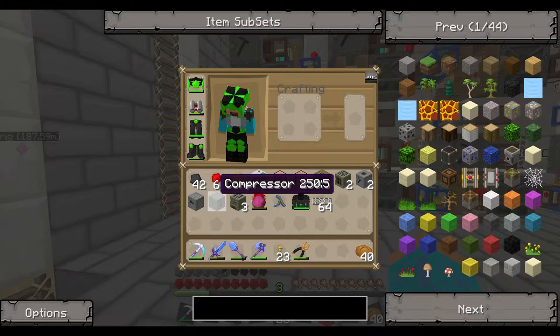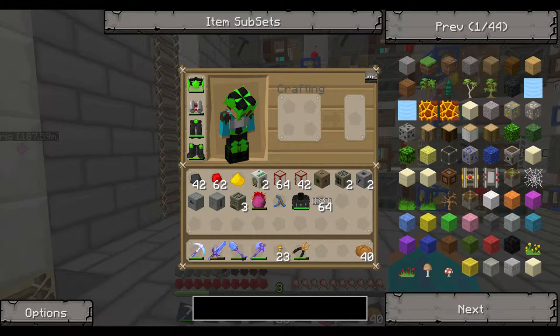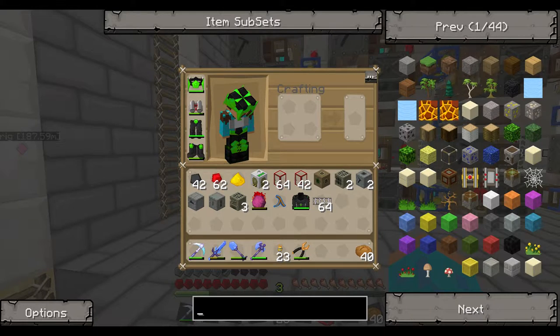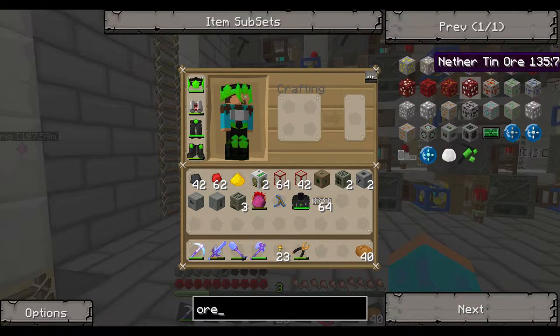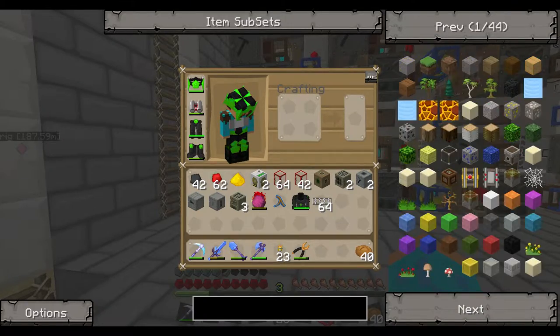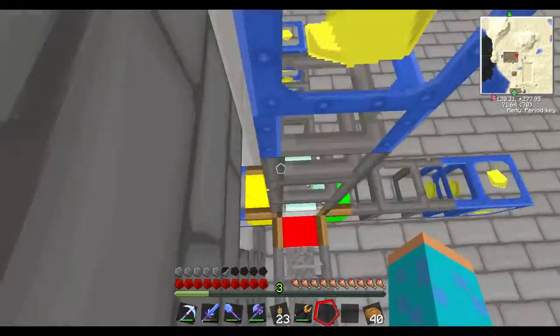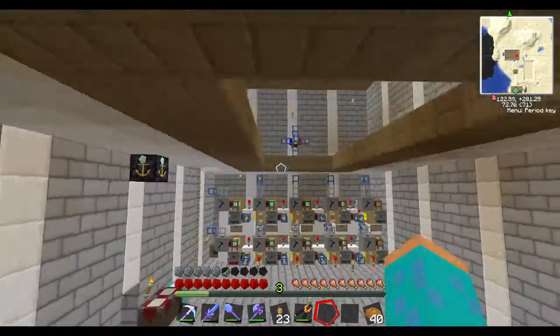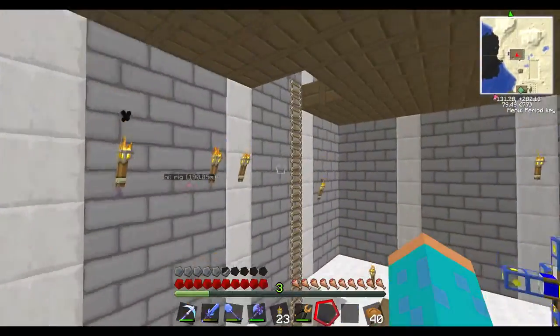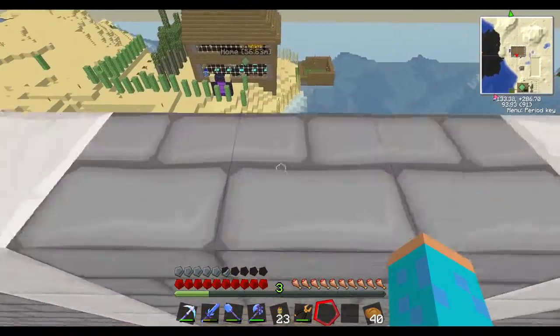I have all these machines set up because I'm going to go set up an area for the nether ore, because it all has to get macerated. So I'm just going to have an area where I throw the nether ore into a chest. I'll throw it into the first macerator, and then it gets shoved into the second macerator. Depending on what it is, I'm going to have another diamond pipe that's going to separate everything.